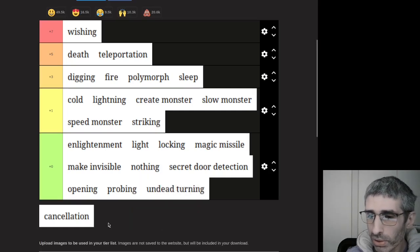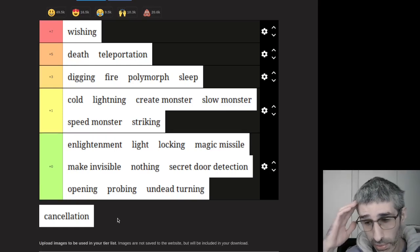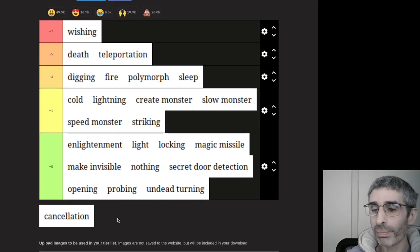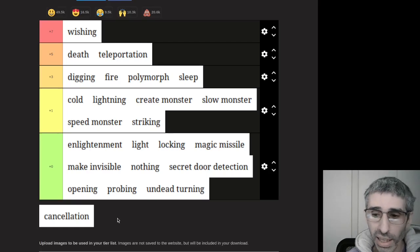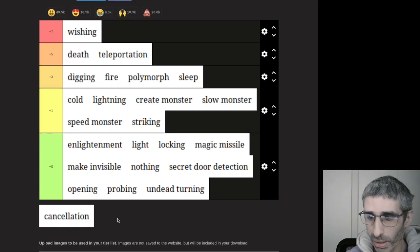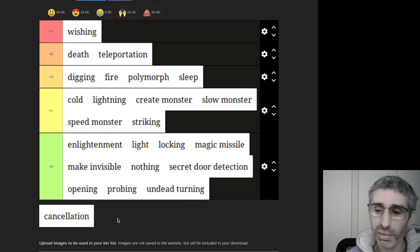Undead turning is garbage. It's really annoying when monsters keep reviving your lizard corpses using it. You can use it to revive your pets — in fact that was the one time we used it during NetHackathon. We accidentally had our pet killed and we did CPR on it with the wand of undead turning and revived our pet with it. That was a pretty magical moment, so I almost want to put it higher for that reason. But that's very situational, so I don't think I'm going to put it any higher.